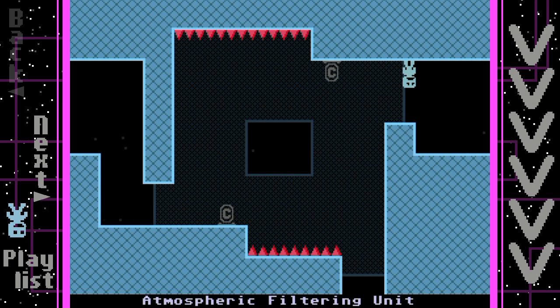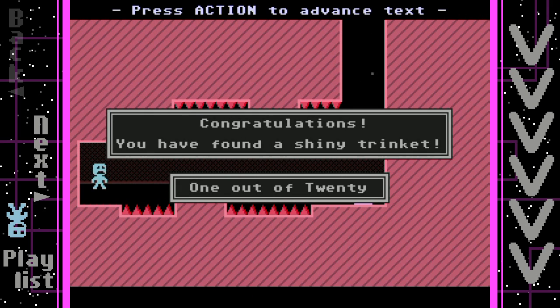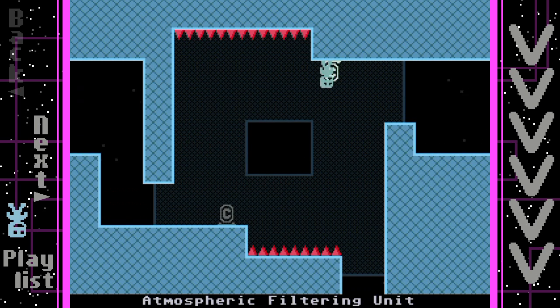Spacebar to flip, enter to check things, left and right to move. Down here is a secret - a shiny trinket. There are 20 of them and collecting all 20 will unlock something, so I'll be getting all of them. Dying is fine because I end up back at the checkpoint. This game is really hard, really really hard to get everything.